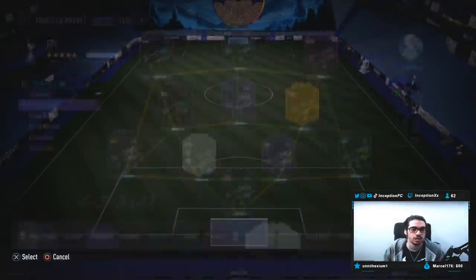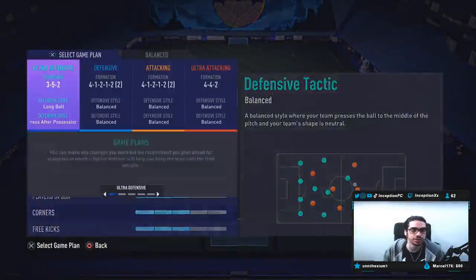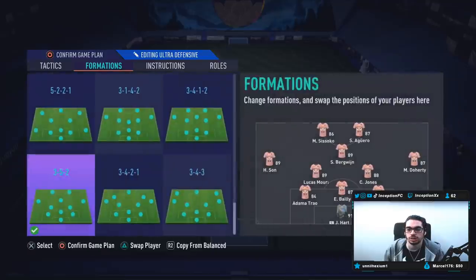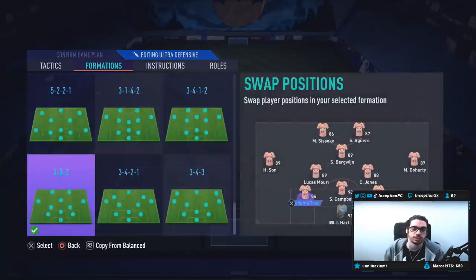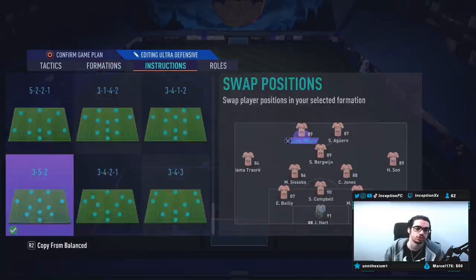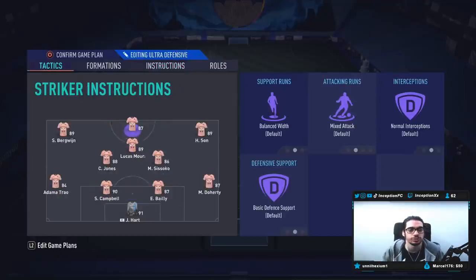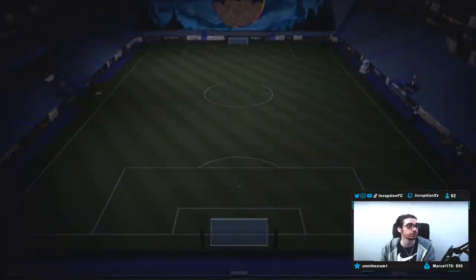We're going to be using him in a three-at-the-back formation for stress testing - three-five-two, crazy long ball, press after possession loss. We're playing him in the center back position, Adama moves here and then Sun moves over to the right side. Instructions for the other two center backs will be 'join the attack' so we can test Sol Campbell more. Let's get into a game and see how he plays.